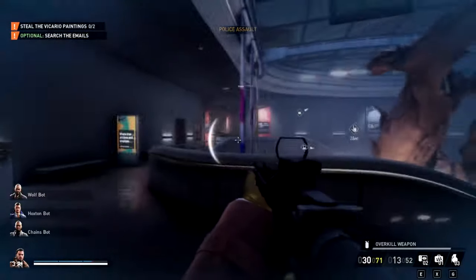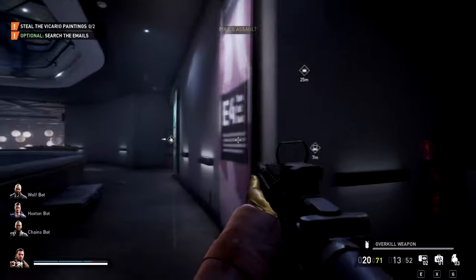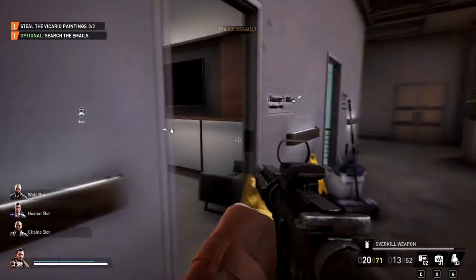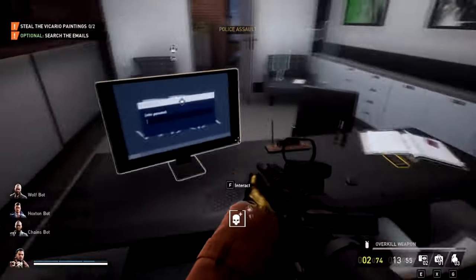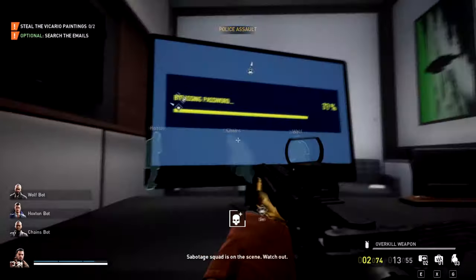So you're going to find the management office. The management office could be in a couple different locations depending on what kind of spawn you get for it. This is what it looks like — should be pretty easy to find. You're going to go on the computer, and it's actually going to tell you where it is.